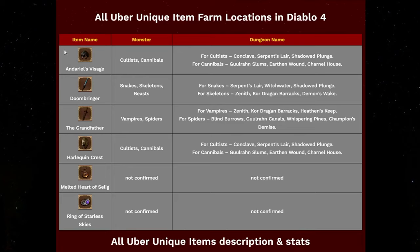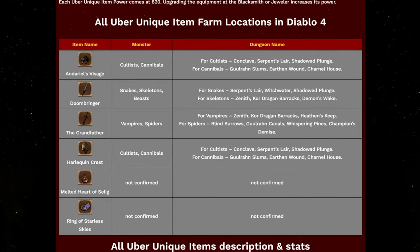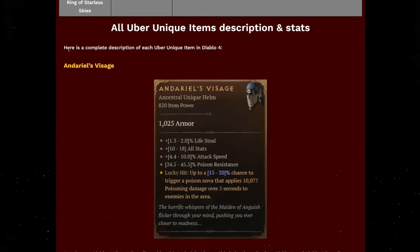Depending on which uber unique items you're looking for, here's everything we know so far. We know that Andario's Visage comes from monsters like Cultists or Cannibals, and they also have a higher increased chance rate to drop in the following dungeons. Obviously they have to be above level 85, so you have an even higher chance. You can find it in Conclave, Serpent Slayer, Shadows Plunge, Ghoul Run Slums, Earthen Wound, and Colonel's House. Here on the website you can also find all the information and a complete description for every uber unique item.